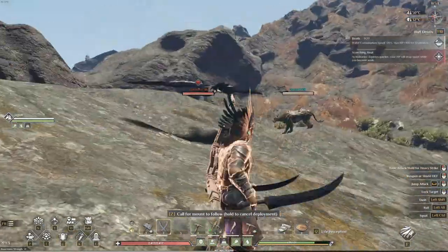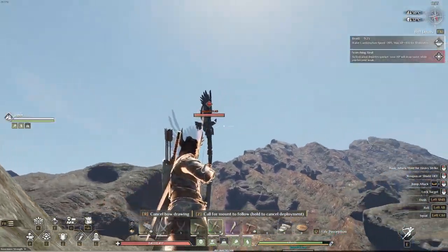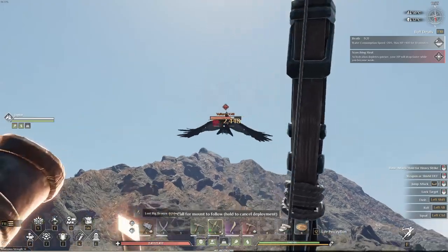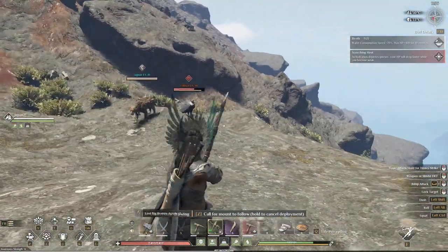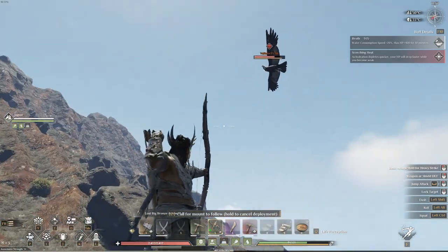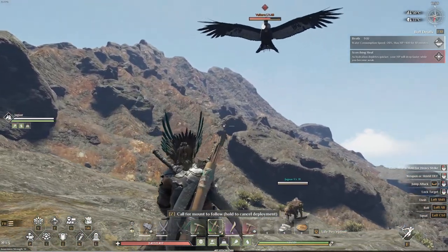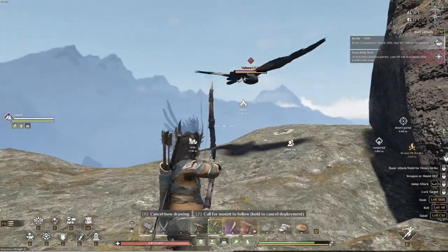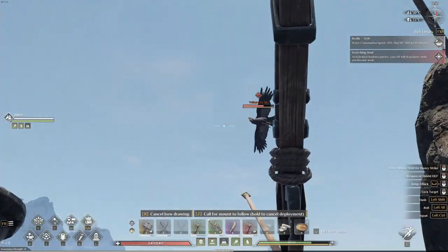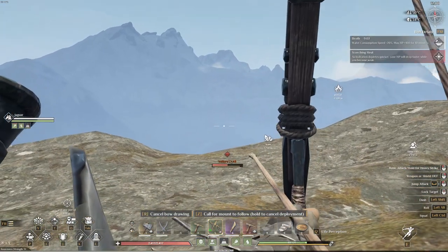Ready — dodge. So that's what you're going to want to do with these guys. When you're shooting them, just shoot a little in front of them. I don't know if he went down because I staggered him with the arrow, but that was interesting — and dodge. It looks like you can shoot him out of the sky essentially.